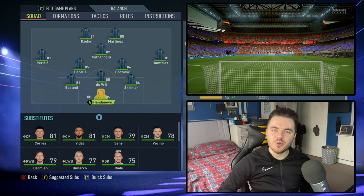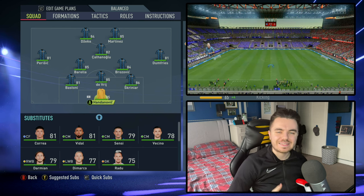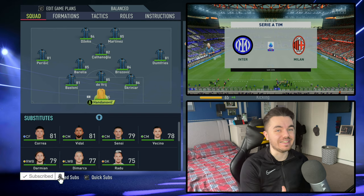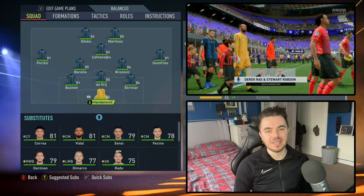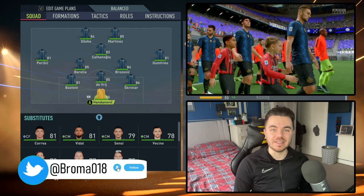Hello everyone, welcome along to another instalment of our FIFA 22 custom tactics series. My name is Ash, you'll know me as Brahma18, and today we are taking a look at Simone Inzaghi's Inter Milan tactics – the 3-5-2 to be exact – which has got them playing very, very well so far in the Serie A.